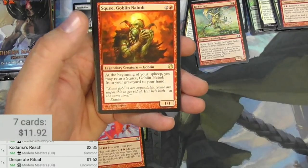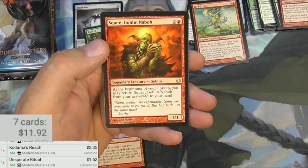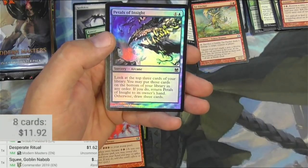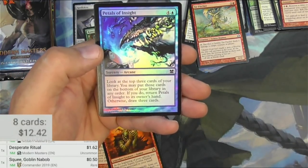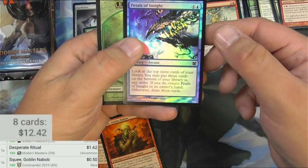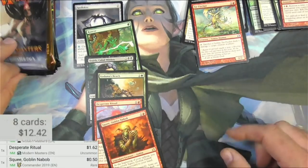And Squee, the Goblin Nabob — legendary Goblin for three. He's a 1/1. At the beginning of your upkeep, you may return Squee, Goblin Nabob from your graveyard to your hand. Not a big one. Petals of Insight — very cool art; I don't know if I've ever seen that version, but I don't think it's really worth scanning. I'll just throw it over there.